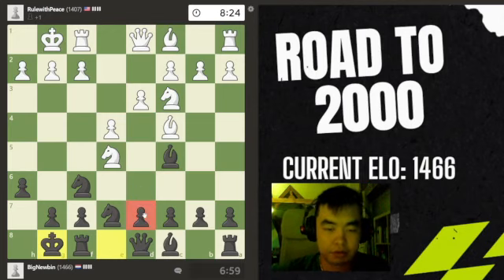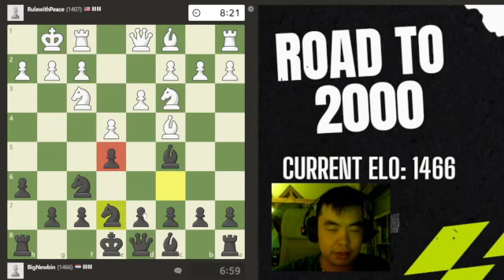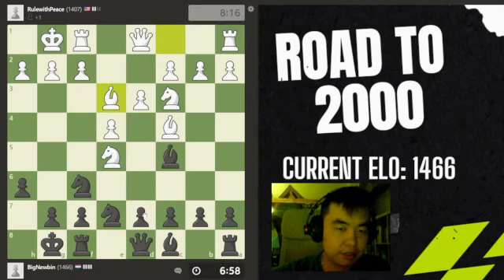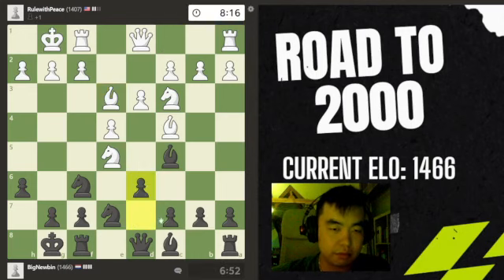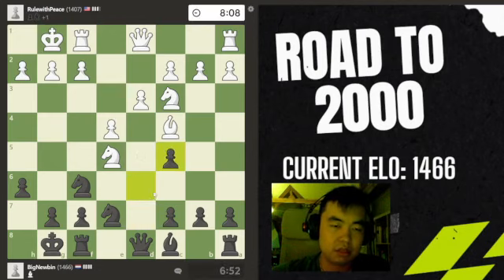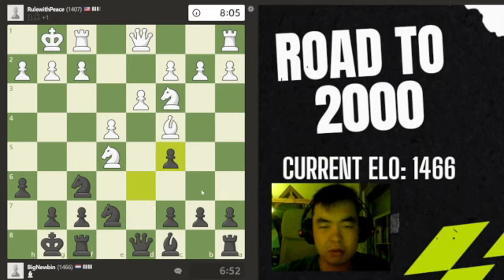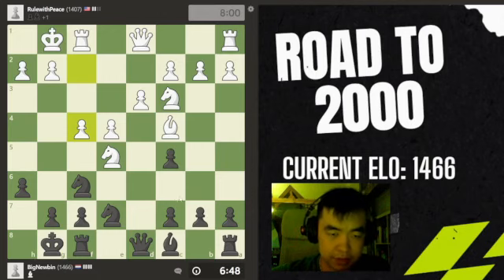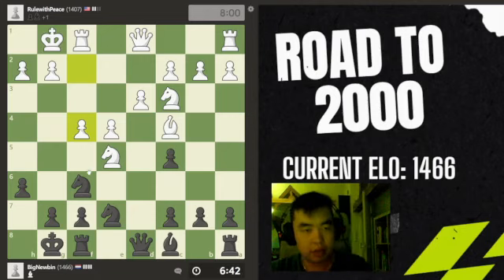My knight was clearly doing a very important job at c6 — I shouldn't have moved it, but I did. He wants to trade off. We need to find some ways of playing this, and this is definitely not the way. Probably Bb6 is better. What I need to do now is really calm down and find some active defense. So we play f5, really going for it, because he's up a pawn — how dare he.